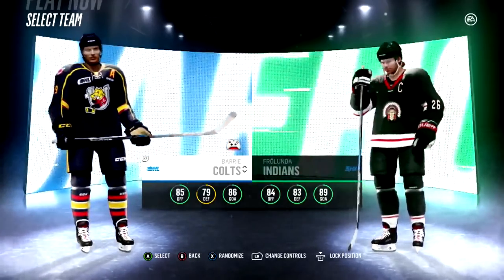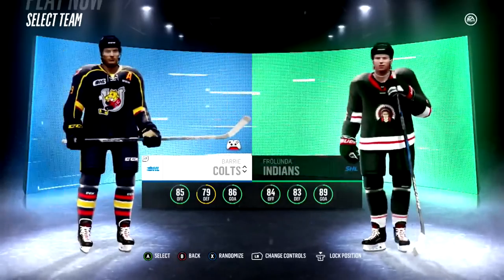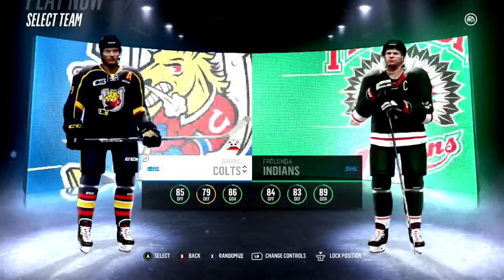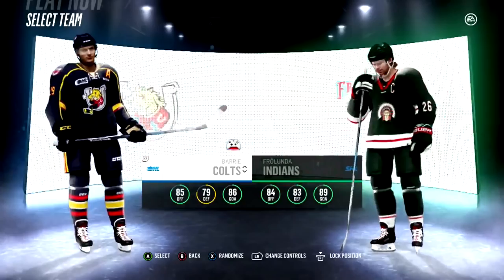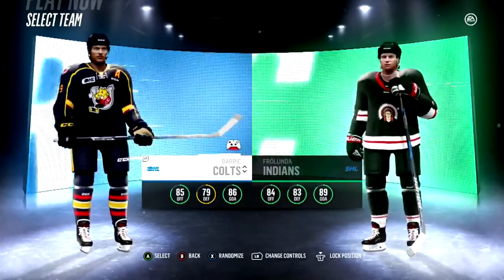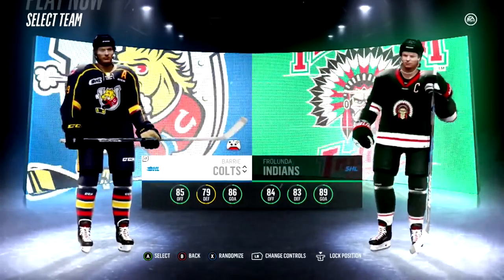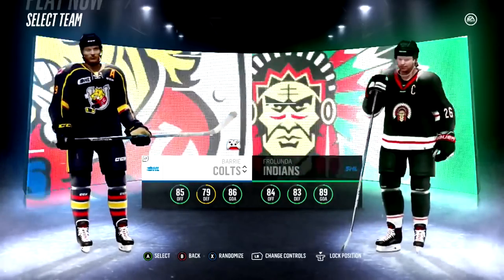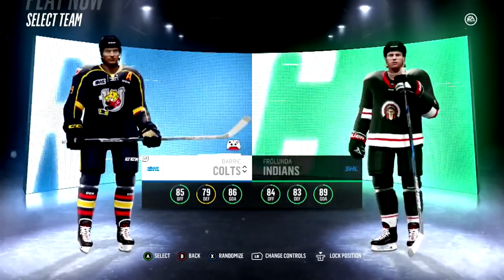Everyone's saying that Dallin is the clear number one pick just because a defenseman at his skill is hard to find. But pound for pound, let's see exactly who is going to win this game and who is the better player. Let me know in the comments section who you think is going to take this game — is it going to be Dallin, is it going to be Sveshnikov? Is there even a question who goes first overall?